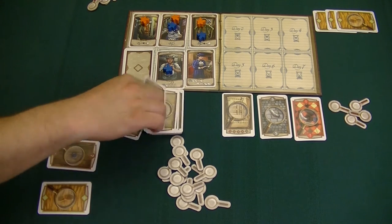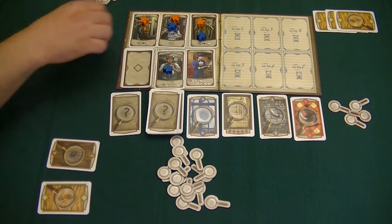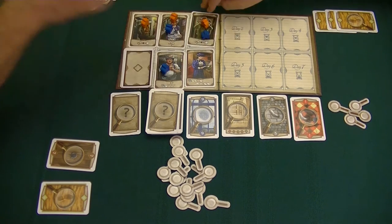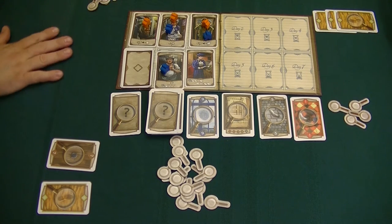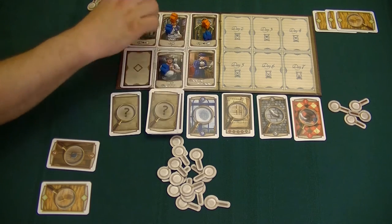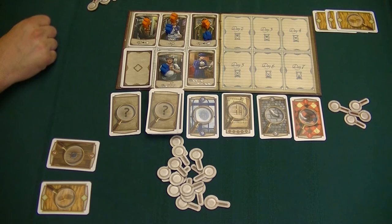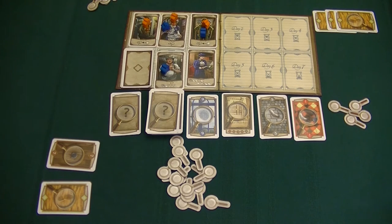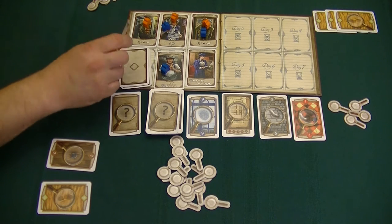We'll fill in the lineup. At the end of this round, we stand up each of our characters so we know they are ready to be used. If they're laid flat, they are currently in use. Starting in round two, we have to move them to another spot, and we can never have two of our same color on the same character — so I can't have two workers on Mrs. Hudson, for example. The next thing is to reveal the next character.